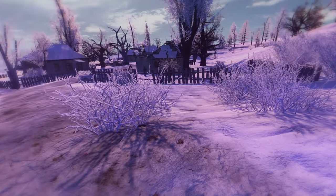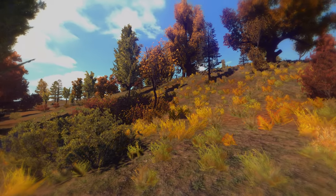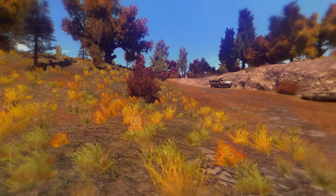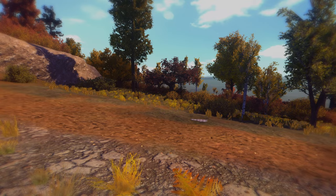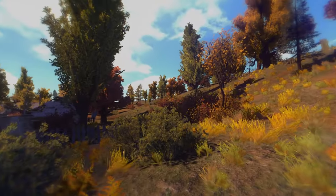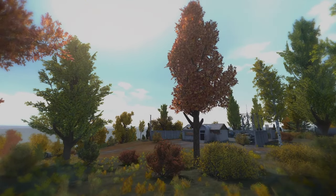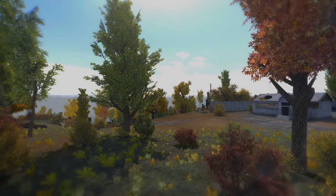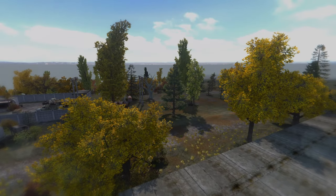Another amazing retexture is Gold Autumn Redux, which changes the base color of all Stalker Anomaly trees and grass and gives it that early autumn golden colors. I love this retexture and I get asked a lot how I make my Anomaly so colorful — well, it's thanks to this mod.